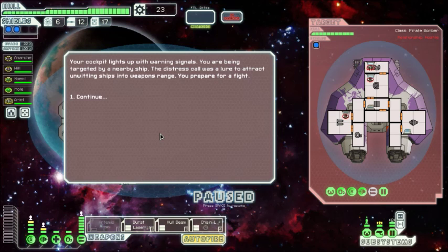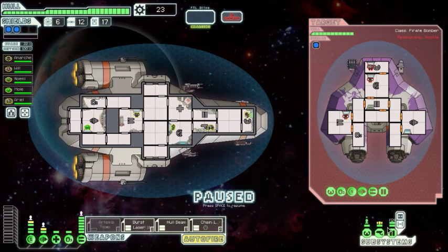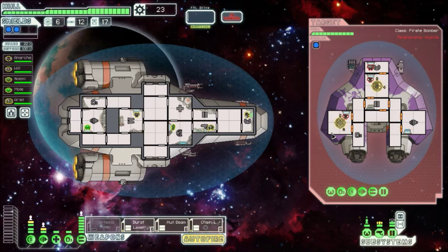We've never left the Milky Way — we just barely left our solar system with Voyager 1, and that was about a year and a half ago, the first man-sent object to do so. Your cockpit lights up with warning signals — you're being targeted by a nearby ship. The distress call was a lure to attract unwitting ships into weapons range. Prepare for a fight — it's only a pirate bomber with one level of shields.